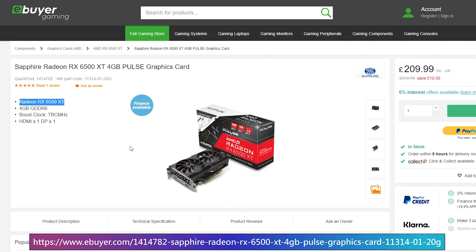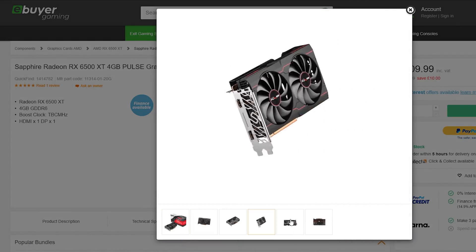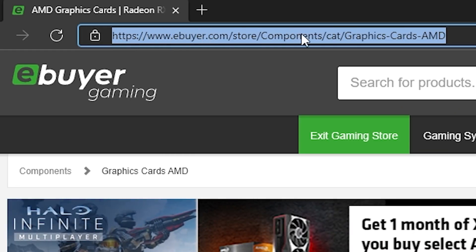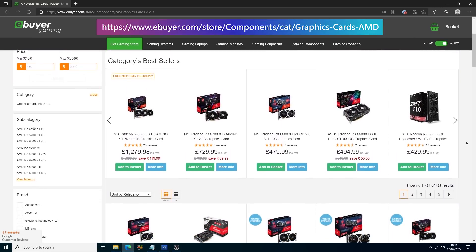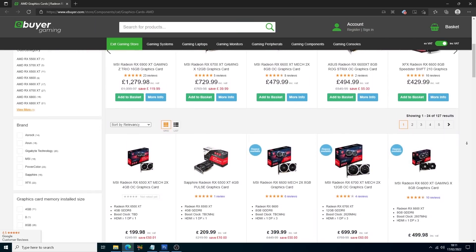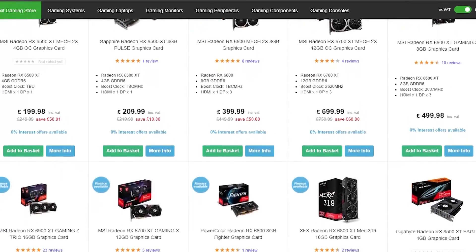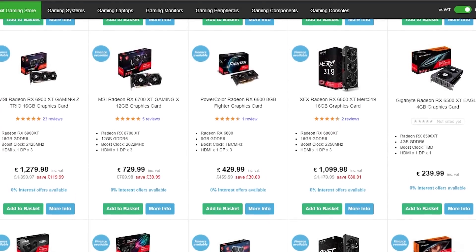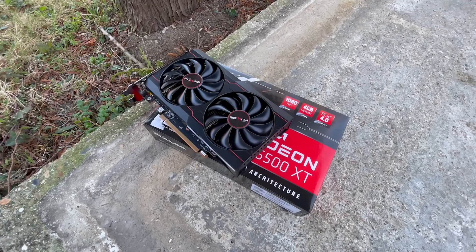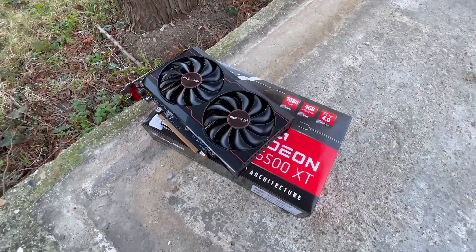I'd like to thank ebuyer gaming for sending over this Sapphire RX 6500 XT Pulse edition. If you buy PC parts online, then you've almost certainly heard of ebuyer and I've been using them since I first figured out how to put a PC together. I'd most definitely recommend checking them out - you might just be tempted by a shiny new AMD graphics card. I'll leave a link down below as well as a link to the card I'm testing today.